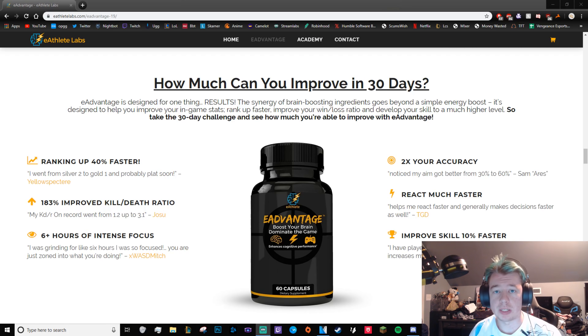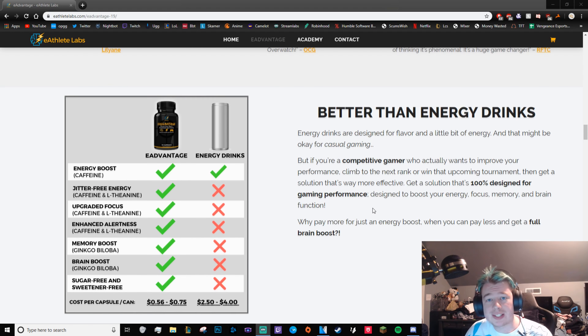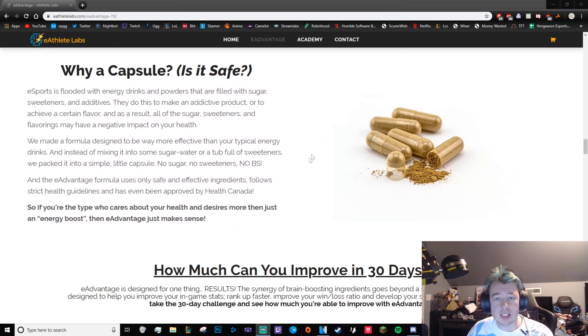Before we get into the luckiest capsule opening video I've ever done on this channel, check out eAdvantage if you're a competitive gamer and want to rank up faster. It's a brain booster supplement that helps you game better. Personally, I went from Diamond to Grandmaster using eAdvantage. Use code 'Blender' for 13.5% off at checkout. It helps you react faster, focus better — it's clean energy, better than energy drinks. Highly recommend it.